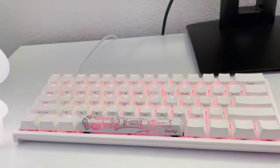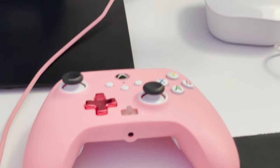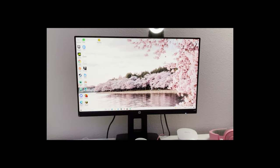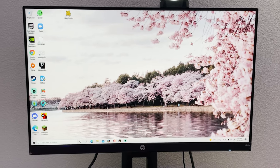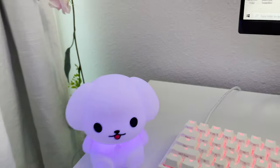I am a keyboard and mouse player, so there's my Ducky One Two Mini with super cute custom keycaps. I do have an Xbox controller that I play claw on when my cat wants to torture me. The monitor is actually not my first monitor — I punched a hole in the other one when I got teed in a cash cup. This one is 144hz that I got from Best Buy, and I have this cute little guy who changes colors.